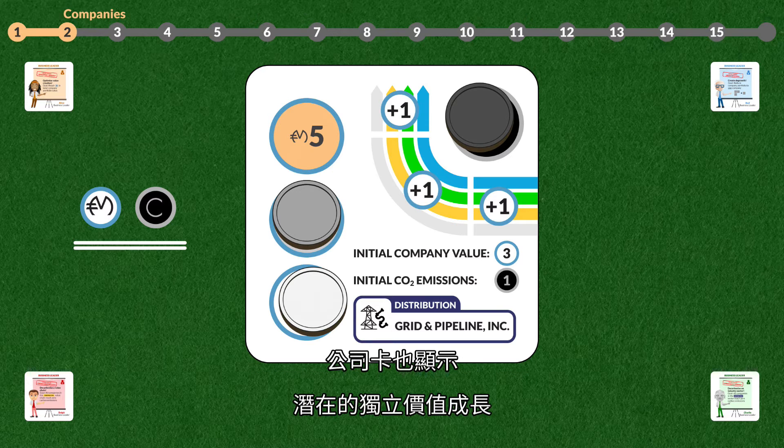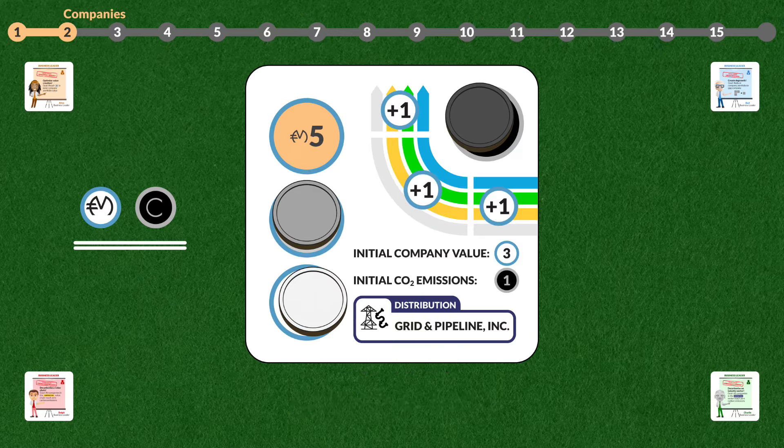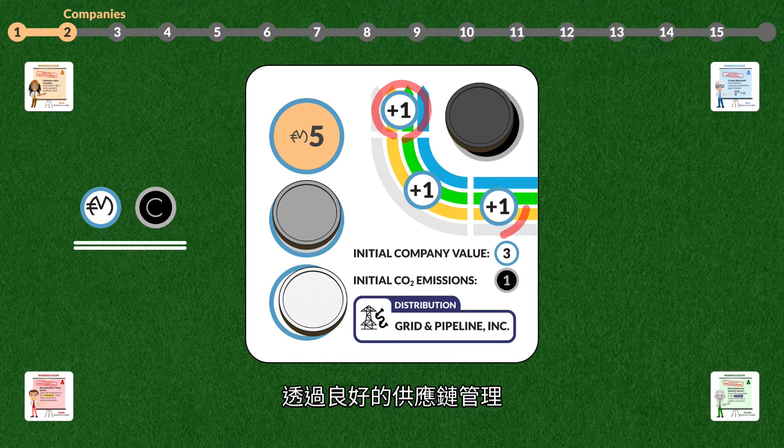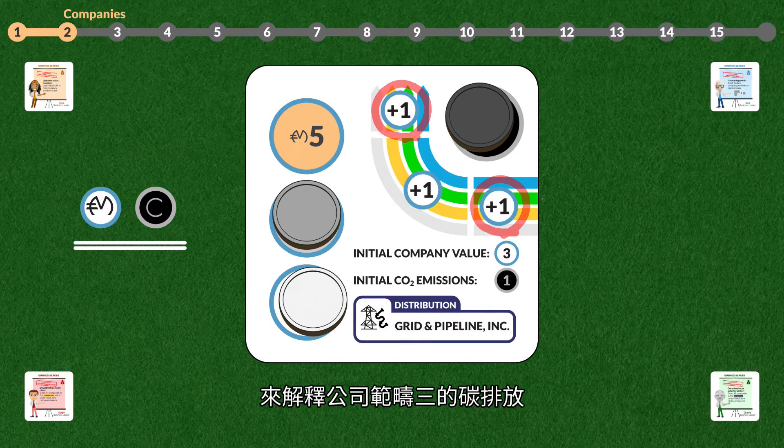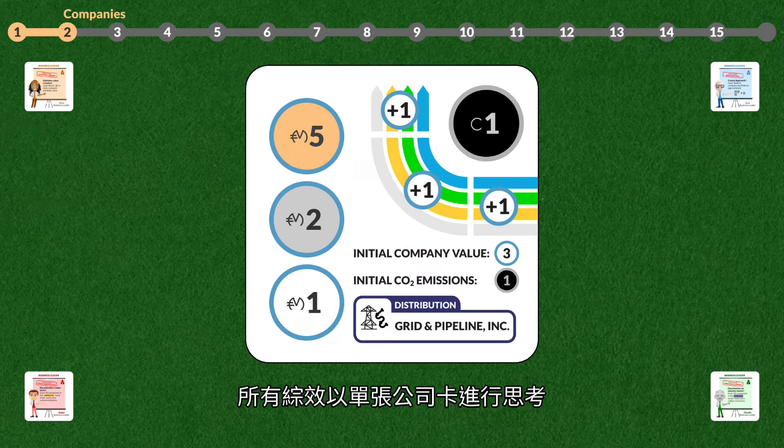The card also indicates the potential stand-alone value increase, the potential value increase downstream, and upstream. The potential downstream and upstream synergies are explained by better coordination of Scope 3 carbon emissions from the companies. All synergies are considered per individual company card.